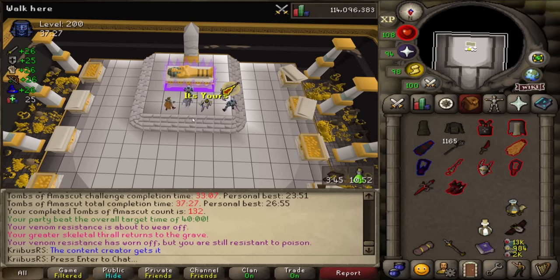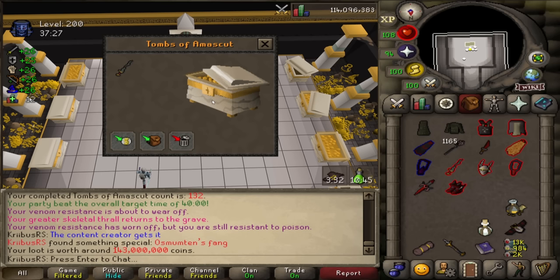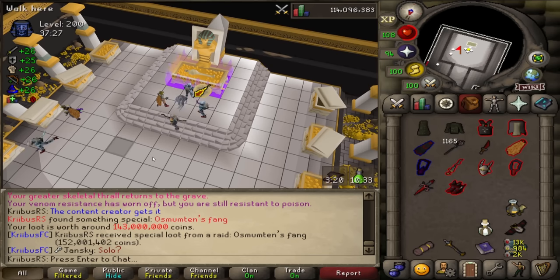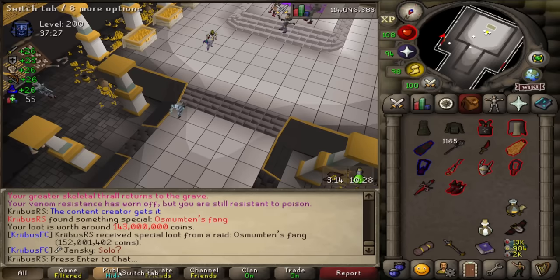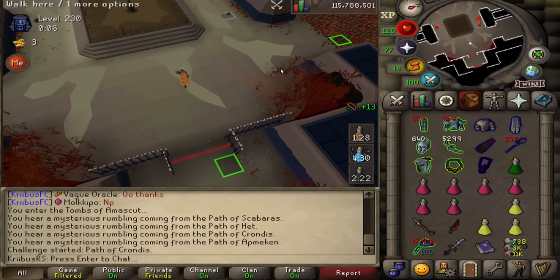Hello ladies and gentlemen, we're back with another Tombs of Amascut video. This time we're making it simple. I've gathered a lot of tips and tricks that not many people know while raiding. I promise these tips are actually somewhat useful — I would never say something like dropping your expensive items on the floor before you die to reduce the offer fee. Let's get started.